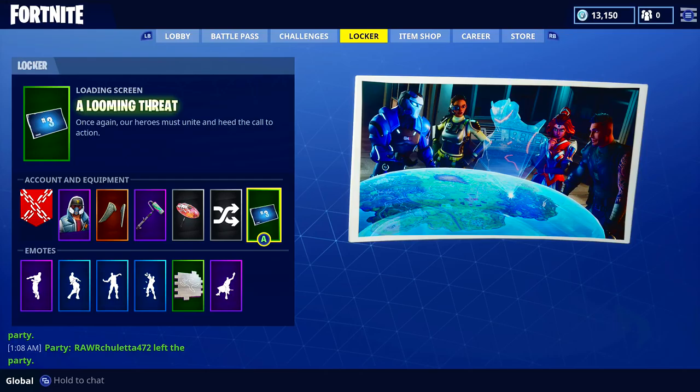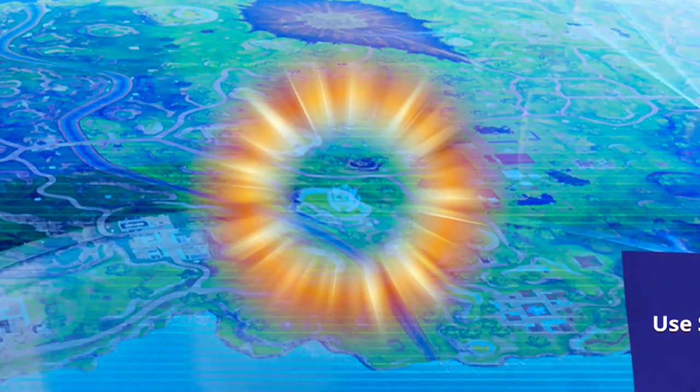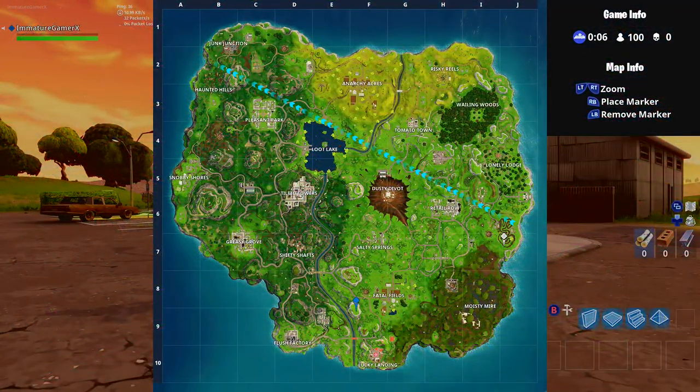After you complete the challenges, you will unlock the new Week 3 blockbuster challenge loading screen. This week's is called 'A Looming Threat.' It's kind of hard to tell at first, but if you zoom in we can see a holographic Battlestar.